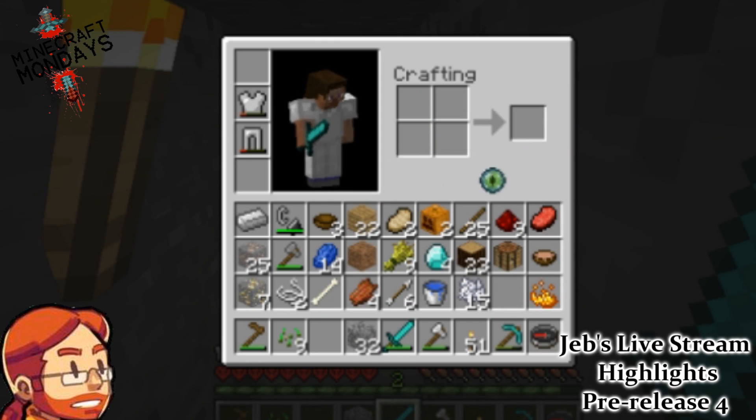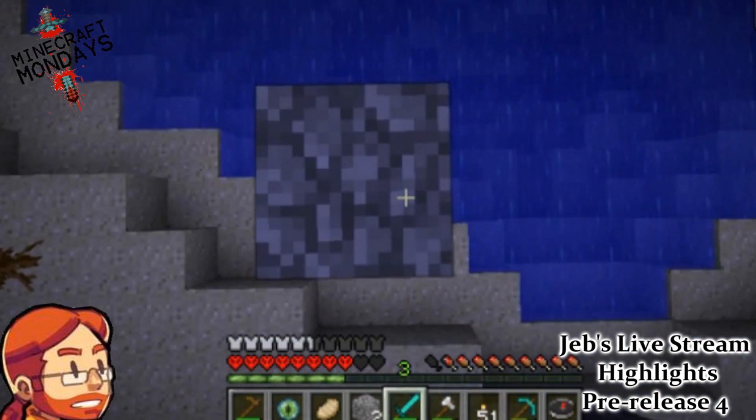You need to make an Eye of Ender, which requires blaze powder and an ender pearl. Then Jeb shows off how to use it.